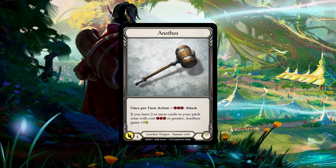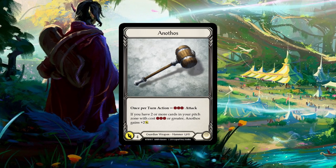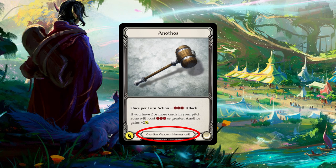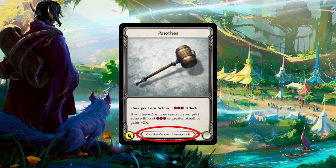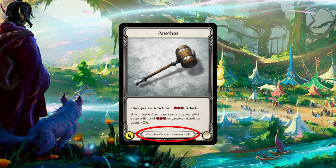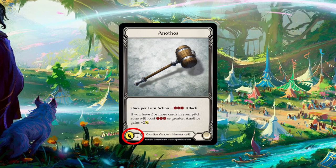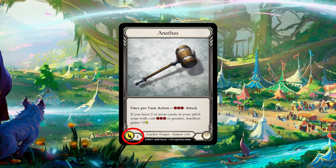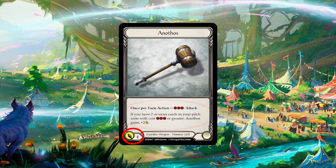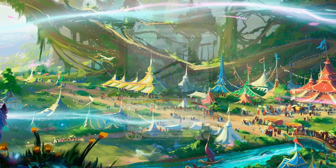Weapon cards look like this. As of right now, there are only four weapons in the game, one for each class. This weapon is a hammer, and it can only be used by guardians. It also says 2H, meaning it has to be used with two hands, so you can't make use of two hammers, only one. Weapons have an attack value at the bottom, represented by that little yellow spear-looking thing, and they also have an ability. This is an activated ability, meaning you have to pay resources to use it.